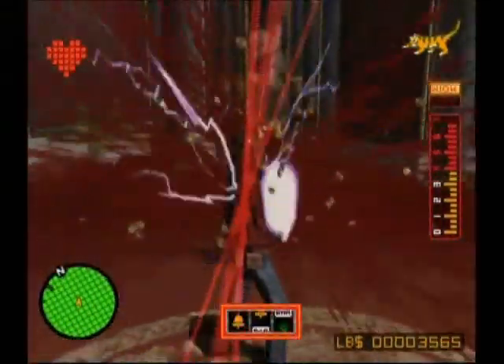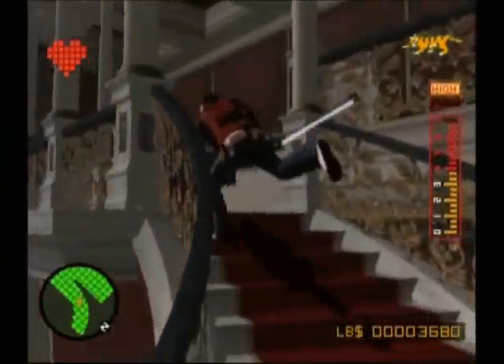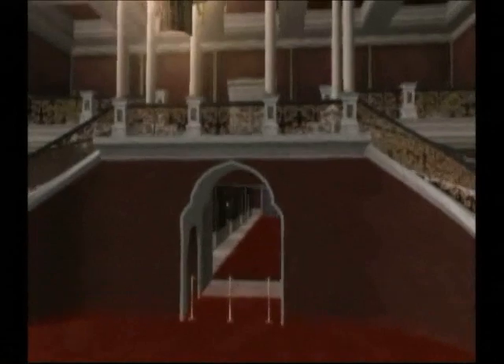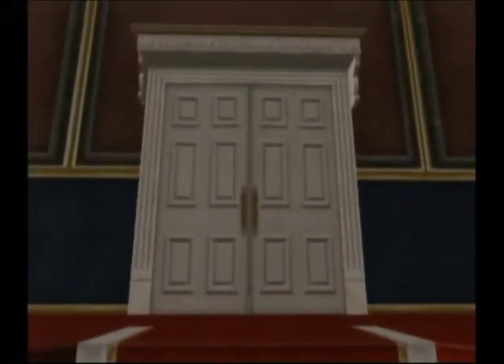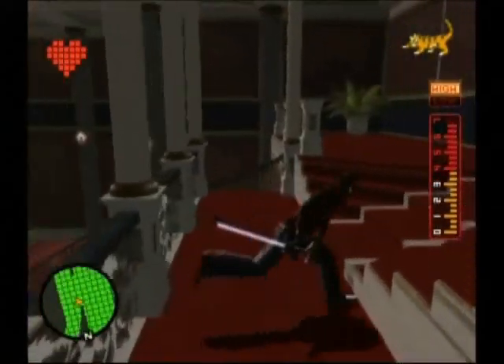Alright, so if you kill those two guys and run up the stairs, these doors will open. Now before you go into the room ahead, go over here to the right and around the hall, and you'll see a chest right here.